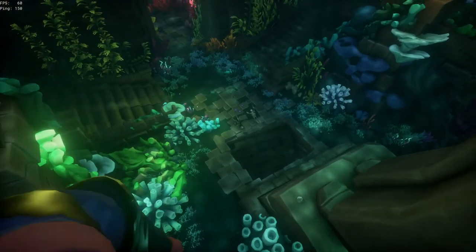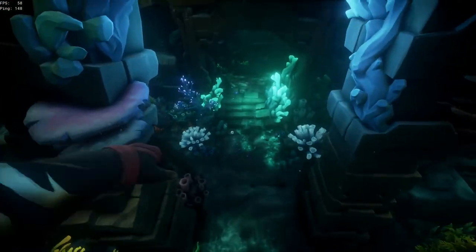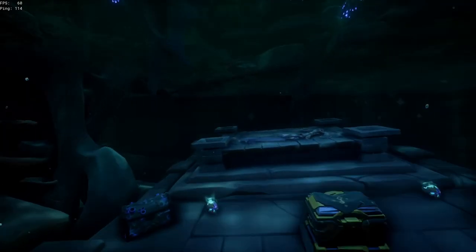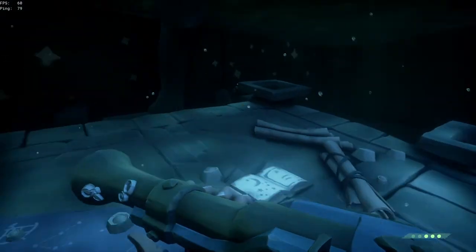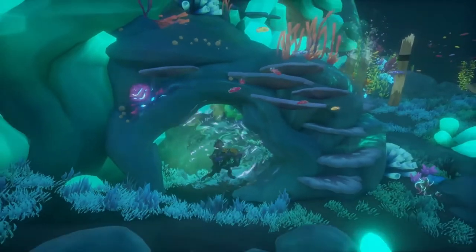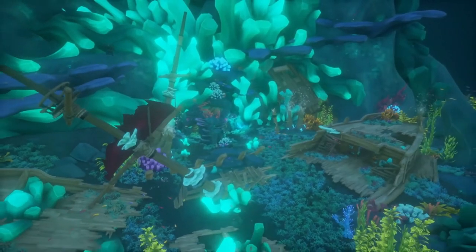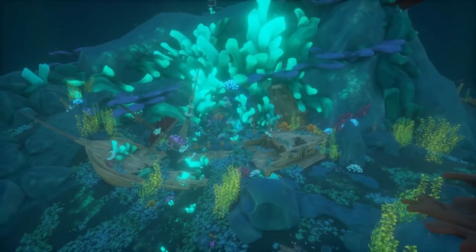After you've defeated the sirens, swim down into the room and you will find an opening — head into that opening and you will find your last journal and a decent amount of loot. Grab that loot, get out of there, get back to your ship, get to an outpost, sell it, and you've completed all of the Ancient Isles shrines. Congratulations, you only have four more to go. So raise your anchor and set sail, because this new update has a lot more to cover and a lot more things to find. I hope that you guys enjoyed this video and that it helped you. Please consider leaving a like and subscribe — it would be much appreciated. Until next time guys, we'll see you guys in the next one. Peace.